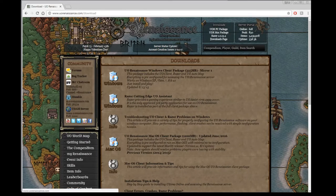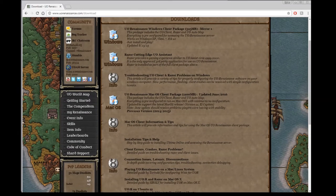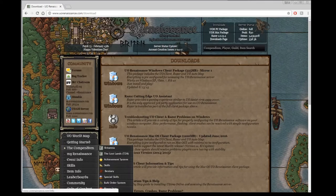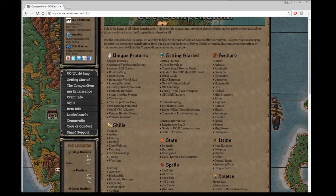The main thing you're going to want to do to start off is download the client. It's available in a number of formats. I would recommend just getting the default as it comes with UO Automap and Razer, two main tools you'll probably want to take advantage of.